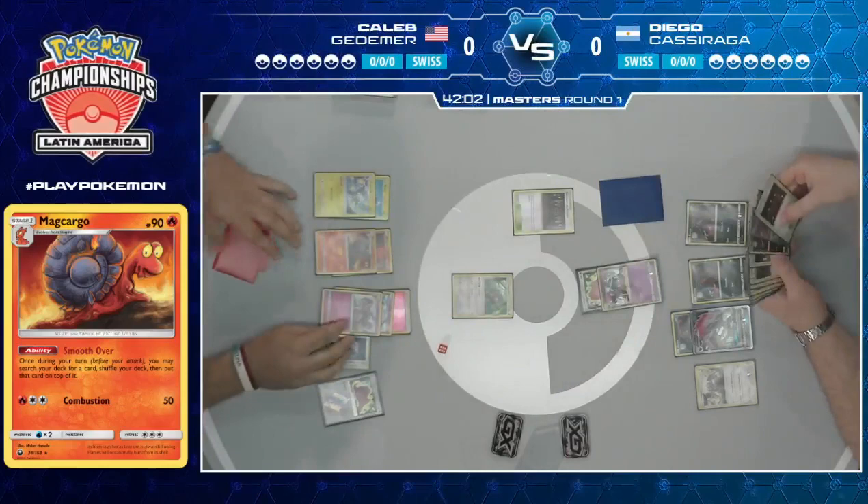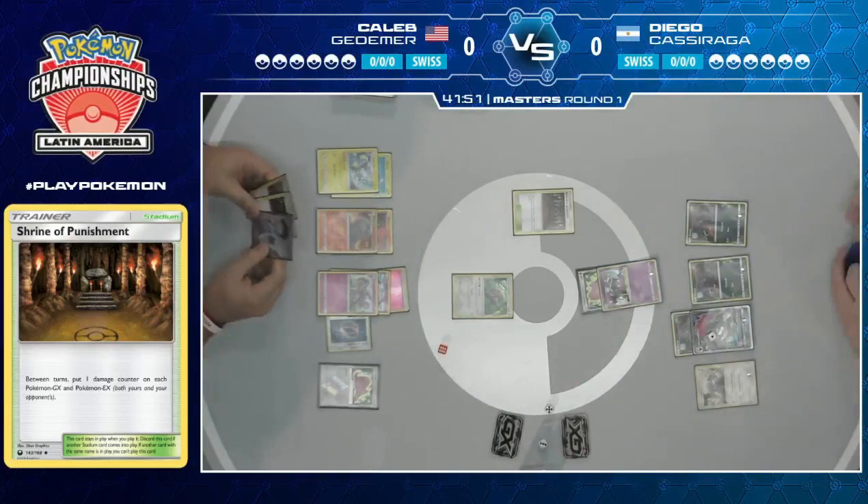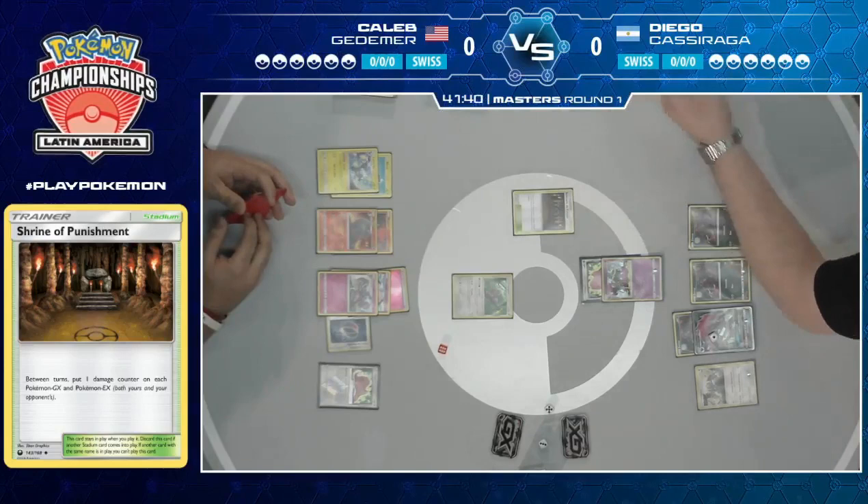That is fantastic. It looks like he has another Shrine. But he doesn't have the Switch — so no attack there from Diego. Now it's back to Caleb. Of course, the Alolan Muk has a retreat cost of four, so unless Caleb can find a Guzma he's going to have a hard time getting out of the active. That's the one thing playing into Diego's favor here.